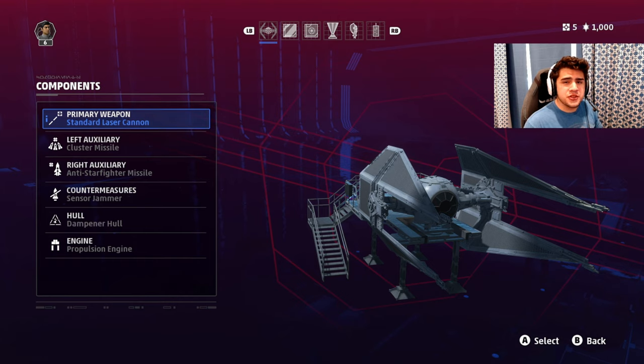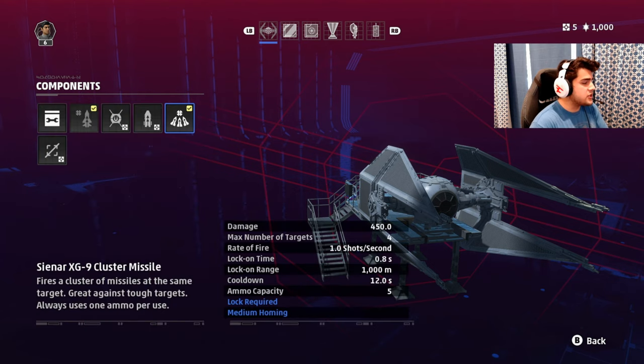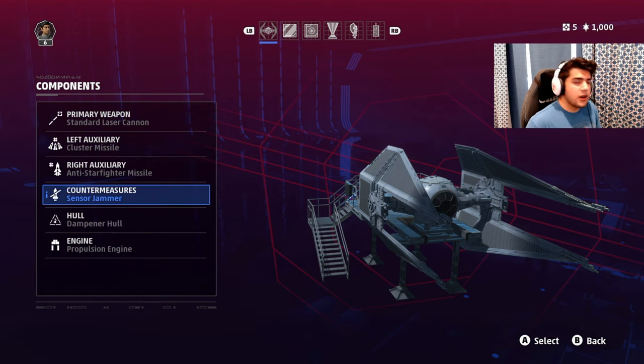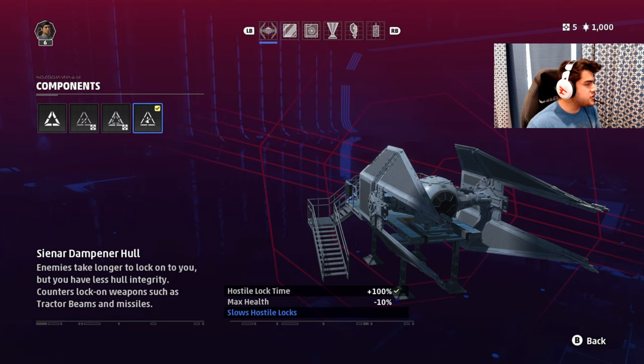Again, I didn't change the primary weapons — they're already fine and work great paired with the OP missiles. First, go to the right auxiliary: this is your fast locking missile that you shoot first to take down their flares. Then use your left auxiliary — the cluster missile — which should be tracking on the entire time. Try to shoot all four missiles if you can; that will obliterate your opponent while you shoot a few lasers. For countermeasures, I'm using the sensor jammer: all locked-on missiles lose you as a target and no one can lock onto you for a duration. If you're in trouble with multiple people locking on, use this, get out, and maneuver away. For hull, I'm using the dampener hull — enemies take longer to lock onto you with only 10% less hull integrity, which is a great trade-off. I'd highly recommend this on your TIE fighter as well.